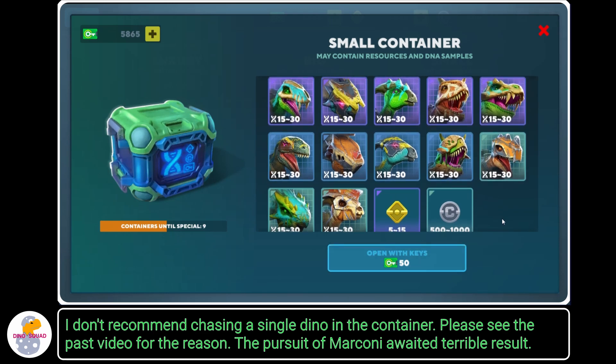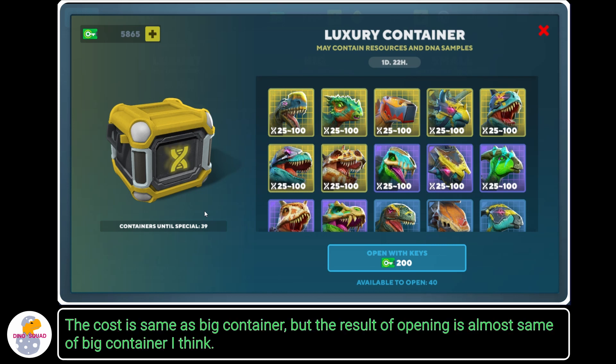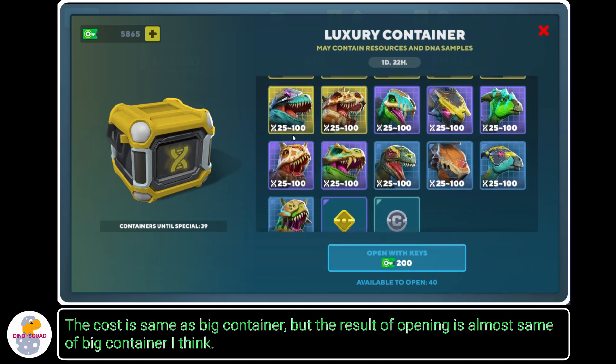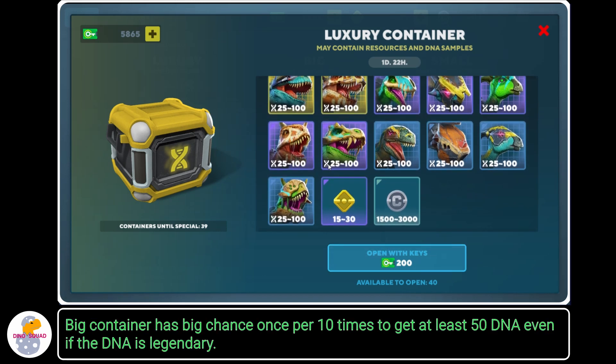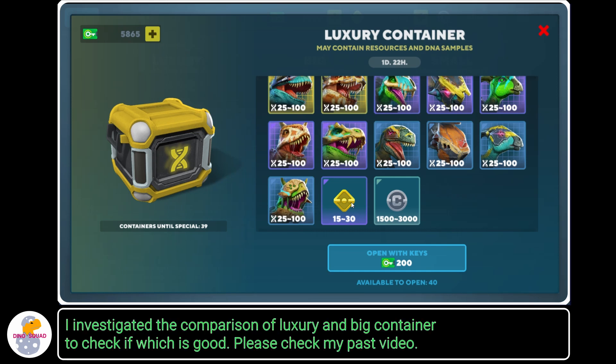The pursuit of Marconi led to a terrible result. I also don't recommend the luxury container, because it's not worth opening. The cost is the same as the big container, but the results are almost the same as the big container. The big container has a good chance once per 10 openings to get at least 50 DNA, even if it's legendary DNA, but the luxury container needs 40 openings to get a big one. I investigated the comparison of luxury and big containers — please check my past video.